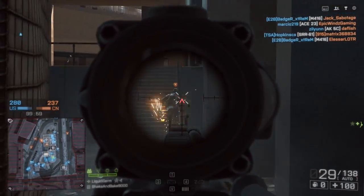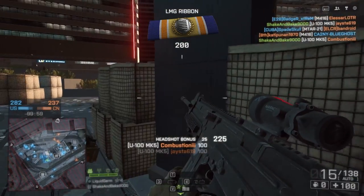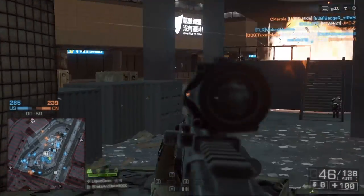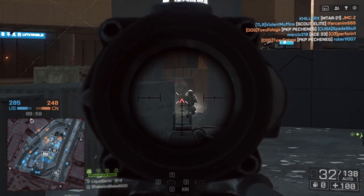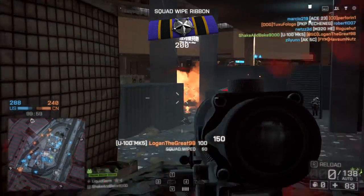This gun has an incredibly low rate of fire — 590 rounds per minute — which easily makes it the lowest damage per second machine gun available in the entire game. So as soon as you get any other machine gun, you're pretty much happy to be doing any more damage than the U100 does.